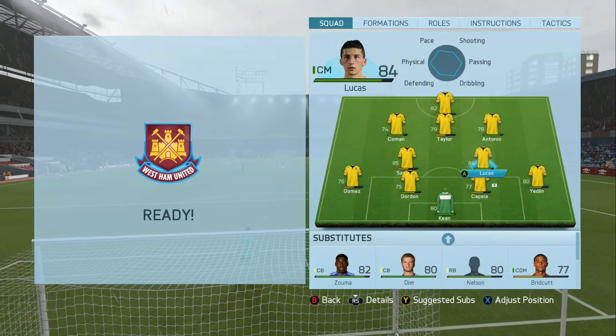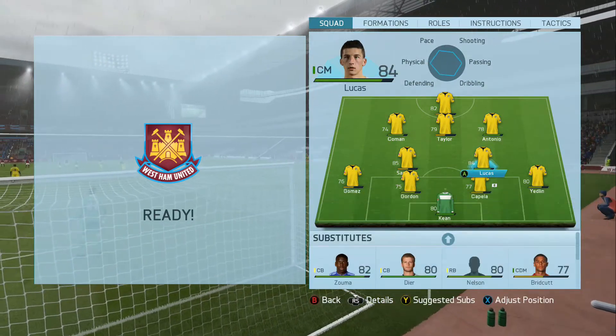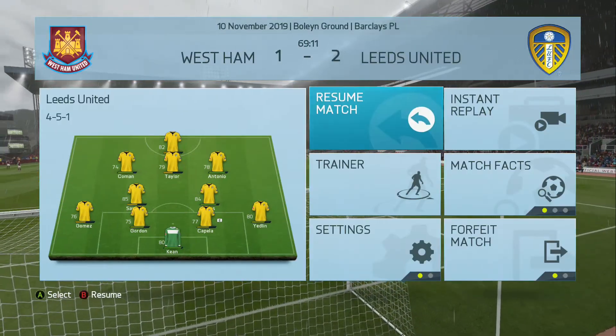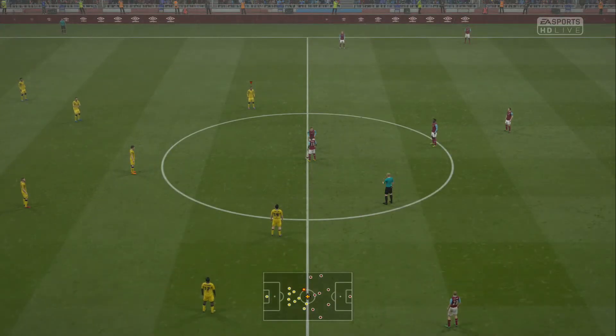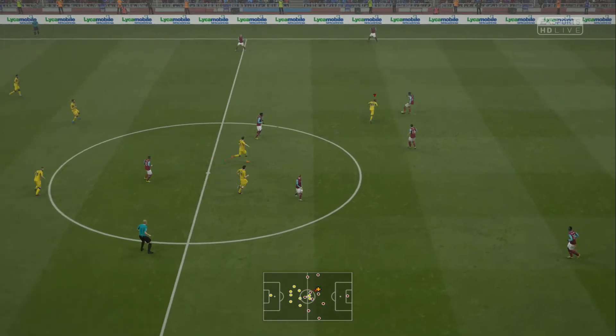A couple of changes now — we're going to bring on Lucas and Antonio, taking off Bridcutt and Ayanacho. Silva will go up front and Antonio on the right-hand side. Antonio has scored four or five goals in his last two or three games and has been doing really well recently. Hopefully he continues that in this game.